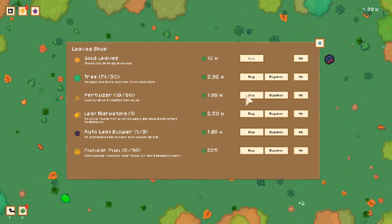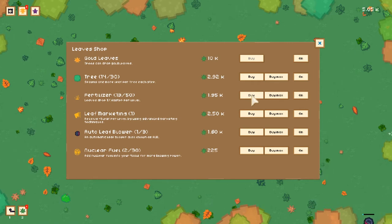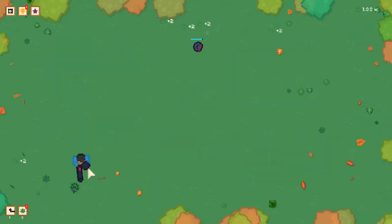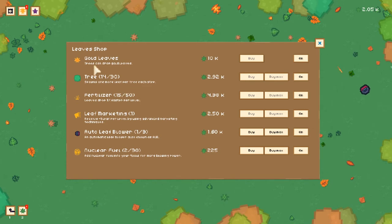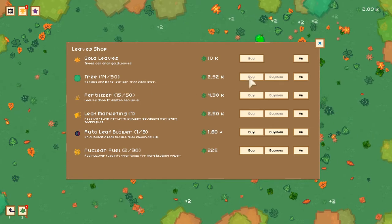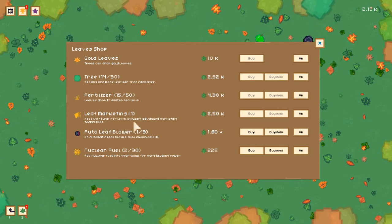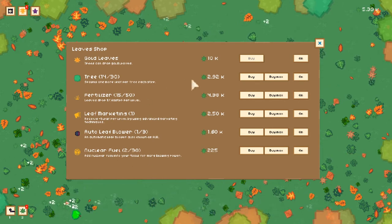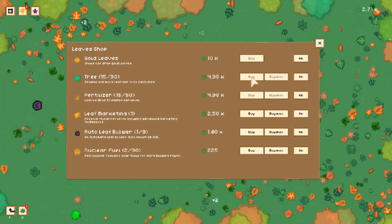Leaf marketing — receive leaves per level. Gold leaves. Fertilizer — leaves drop and spawn more per tree. Let's try upgrading that. Tree spawns faster. Gold leaves and spawn one more leaf per tree. I think I like the fertilizer. Advanced marketing techniques — auto flow. I think I need to max this one.